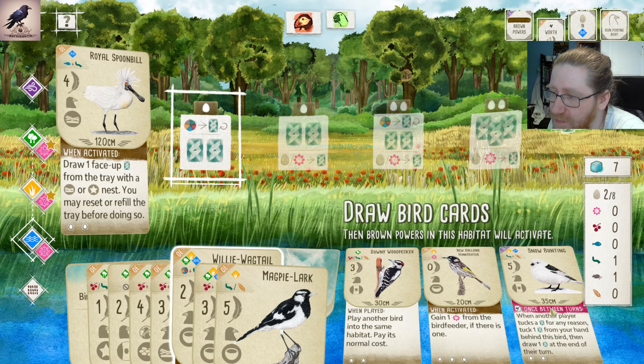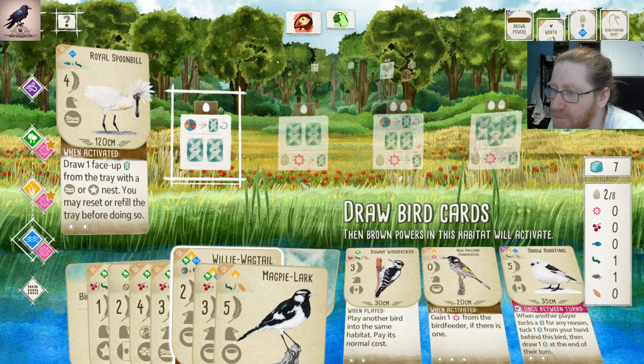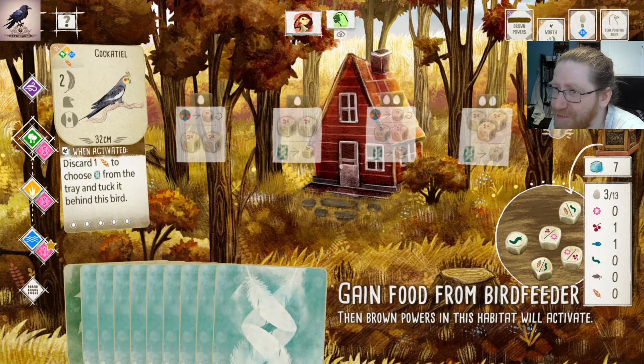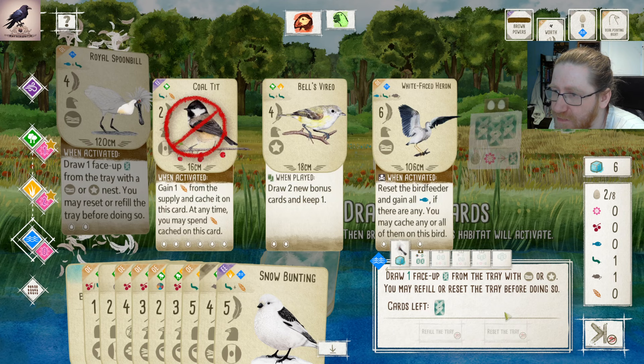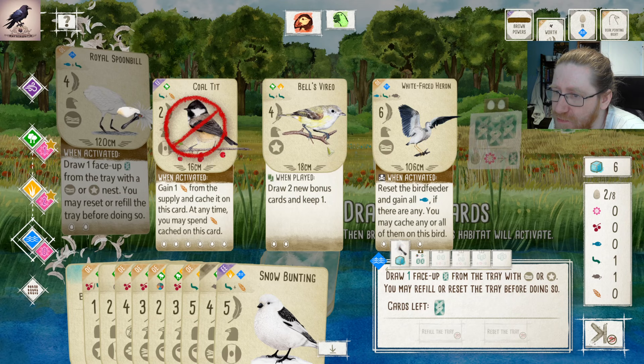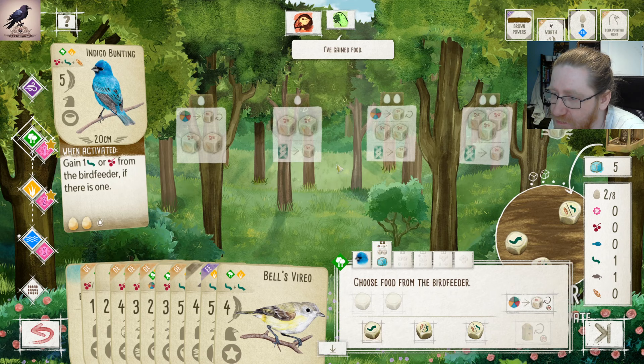Bunting is a nice card for us. The opponent can tuck if they discard a grain — they shouldn't use that ability, but if we have the Bunting it will benefit us a lot. Reset the tray and try to pick up something else. The Varejo is a bonus card we can toss into the grasslands. Now we need to conserve our action cubes and just go for playing cards.